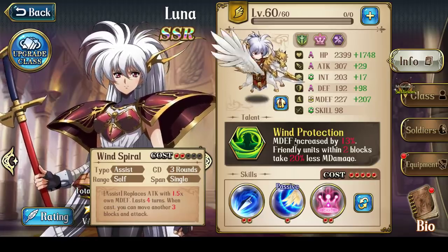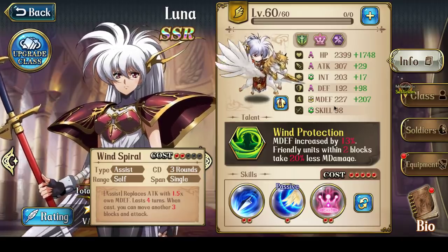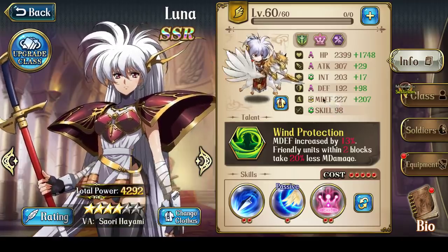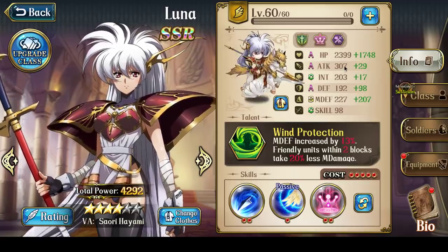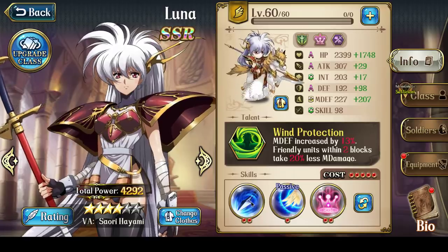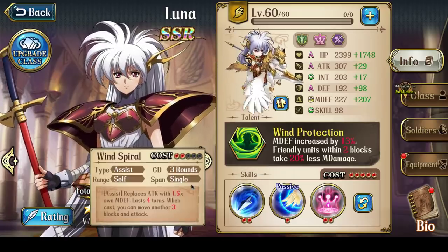Magic defense gets buffed up a lot via talent and class masteries, and the total value of the magic defense multiplied by 1.5 becomes her attack, allowing her to do good damage even without a skill. So Wind Spiral is absolutely required for your Luna.